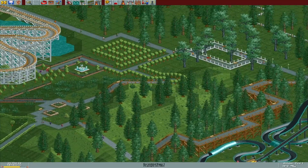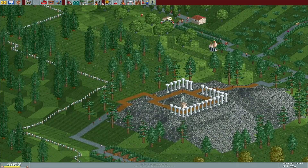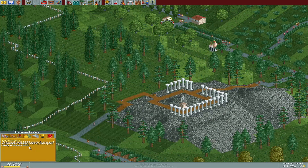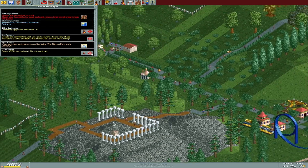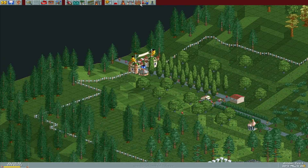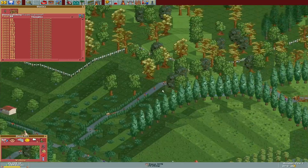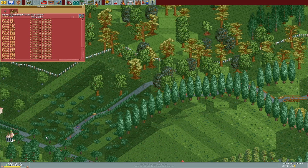I'm going to put a cut in here, and then in the next part we'll continue doing more stuff. What were our victory conditions again? A thousand guests and a park rating of at least 600 — so we're nearly halfway there. You're literally heading towards the entrance, stop complaining. It's still really annoying that we're dealing with this many lost people. I'll see you guys next time — thanks for watching.